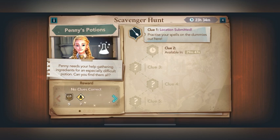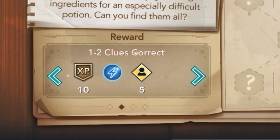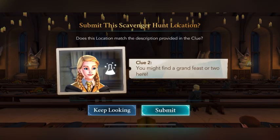Let's look at the rewards: no clues correct, one to two clues correct, three to four clues correct, and all clues correct. Don't worry guys — even if we get everything wrong we still get something as a reward. The last reward is the most important — it's actually a friendship token!